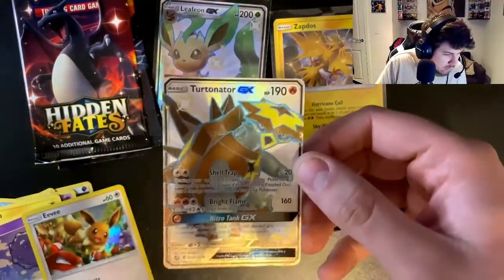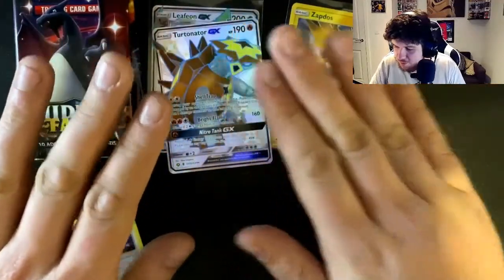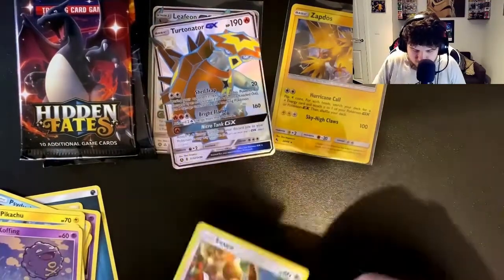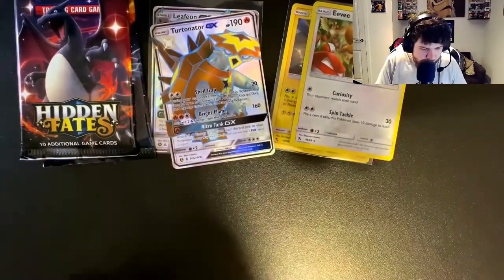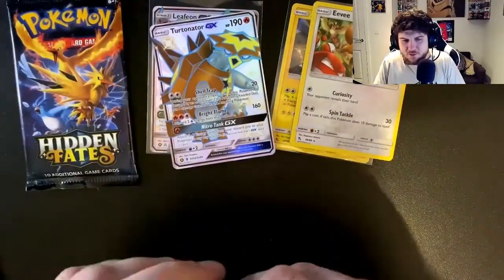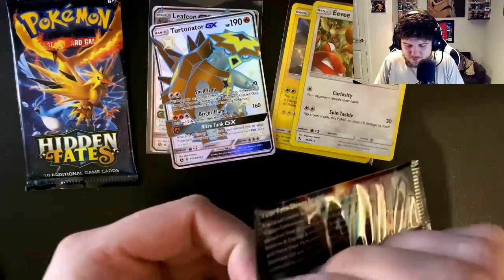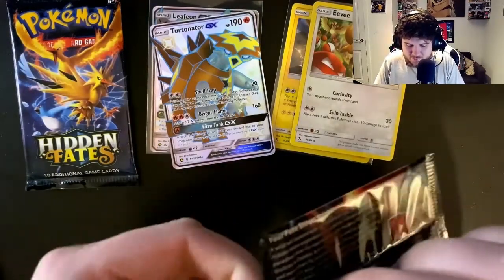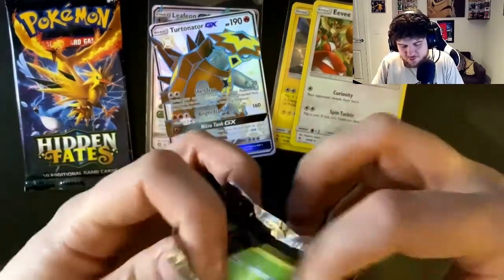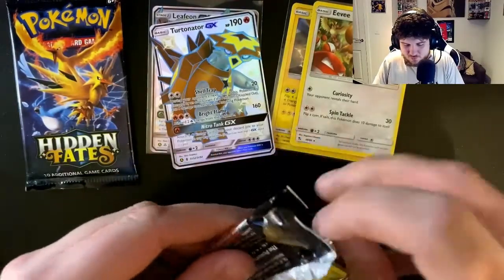I don't know where my sleeves are — I should have prepared this — but I'm going to put it down nice and gently, it'll be all right. Same with the holo Eevee. What is this tin so far? Imagine if we get another one. Two packs left, probably two duds, but you never know.